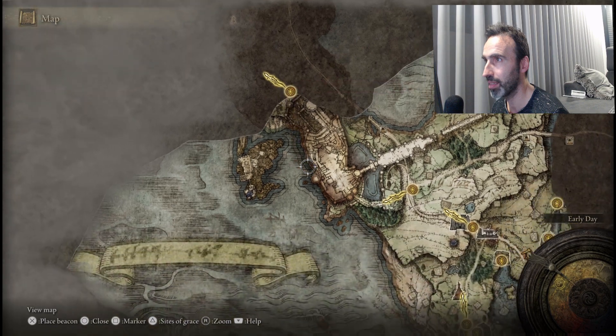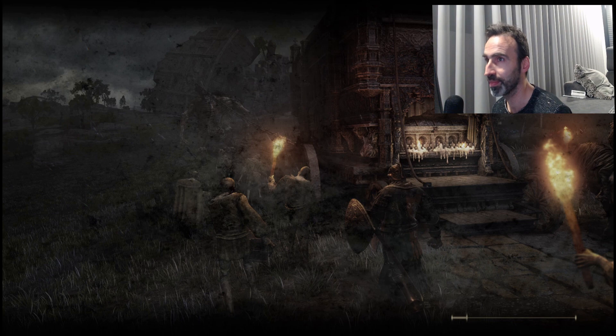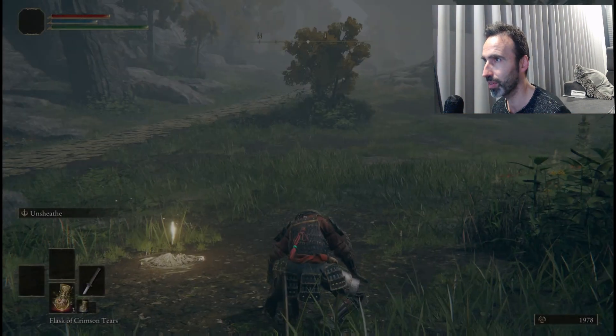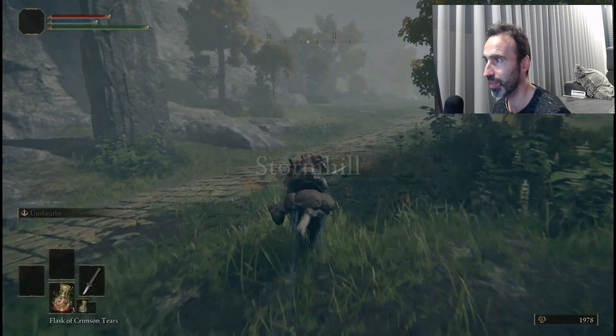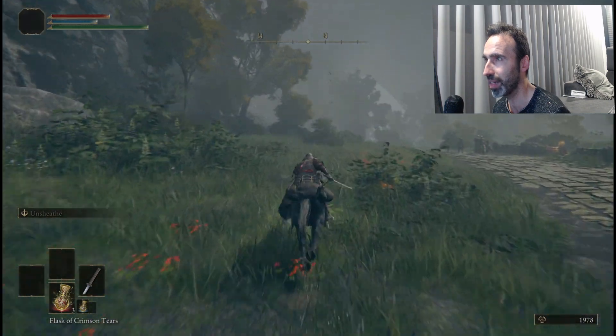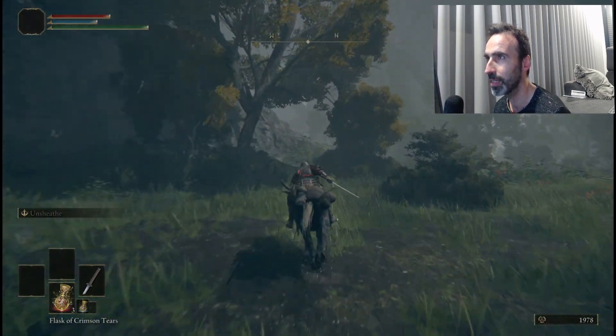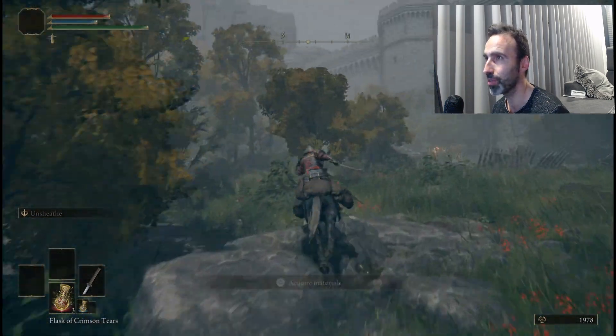Teleport back to Storm Hill Shack and we are basically ready. There's one more thing but it's right next to the boss. We're going to use the remaining runes we have to level up just one more point — the more attribute points you have, the more damage you'll do.